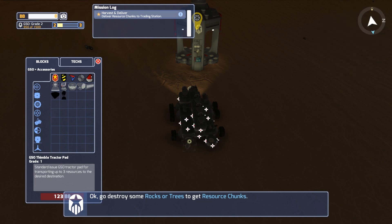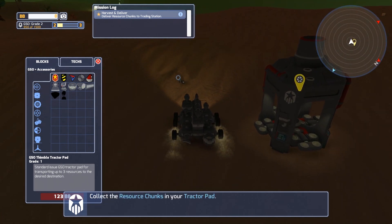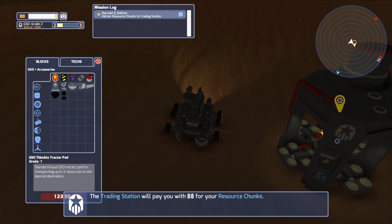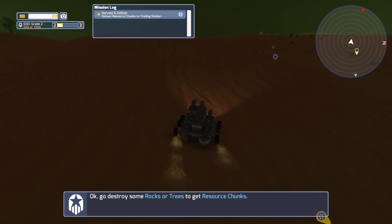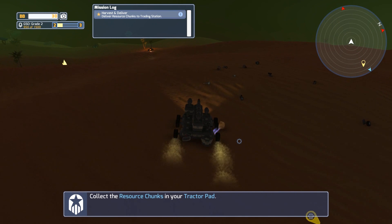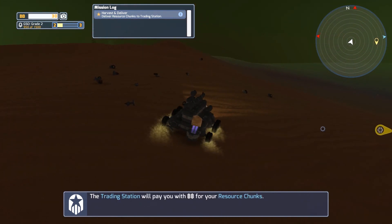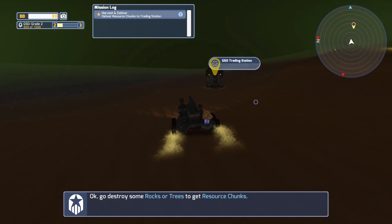Let's pop that in there. Little secret — you can sell stuff here, and that's what's going to get you money. So any of the destructible objects in the environment, like these crystals or the trees and stuff, they drop resource chunks, and then we can use those — we can refine them, we can craft with them, or we can just sell them.